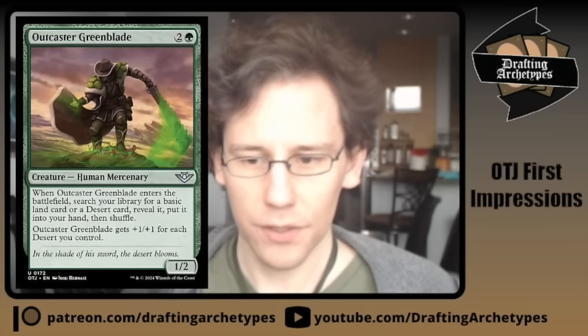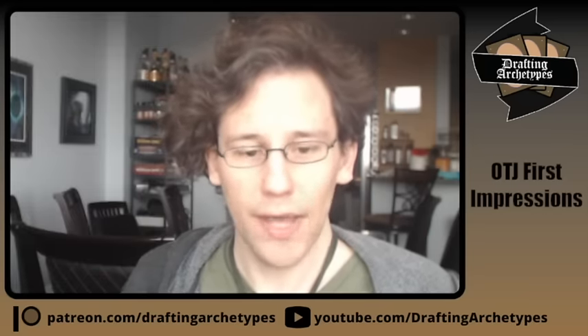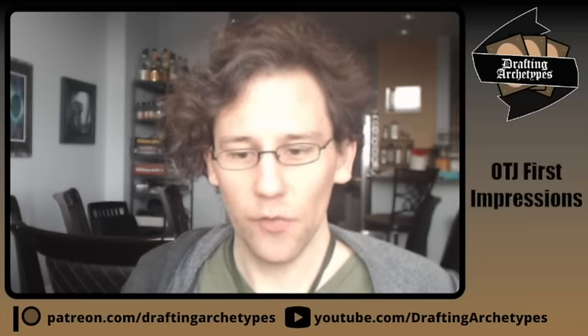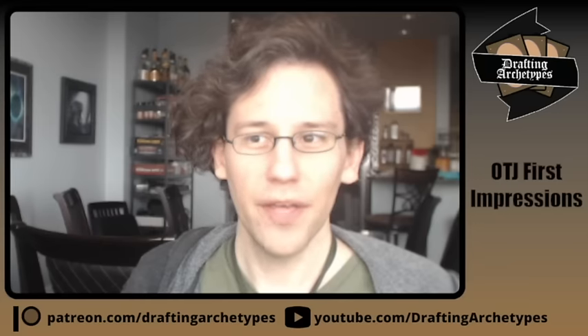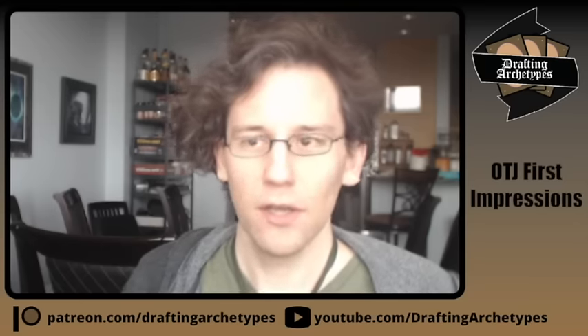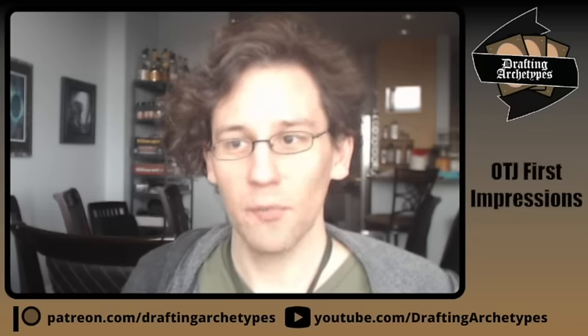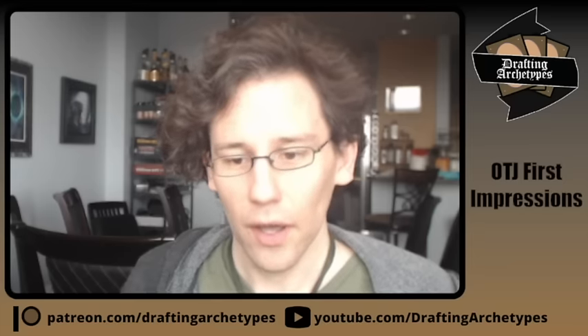Outcast Greenblade is two-green for a one/two that on ETB searches your library for a desert and puts it in your hand. It gets plus-one/plus-one for each desert you control. This feels like the uncommon that would make me want to draft a multicolor desert deck. If you have a good number of deserts, this is an overstated three-mana creature that mana fixes and provides card advantage, and deserts do other things like commit a crime, turn off a blocker, or give you a land that taps for two mana.